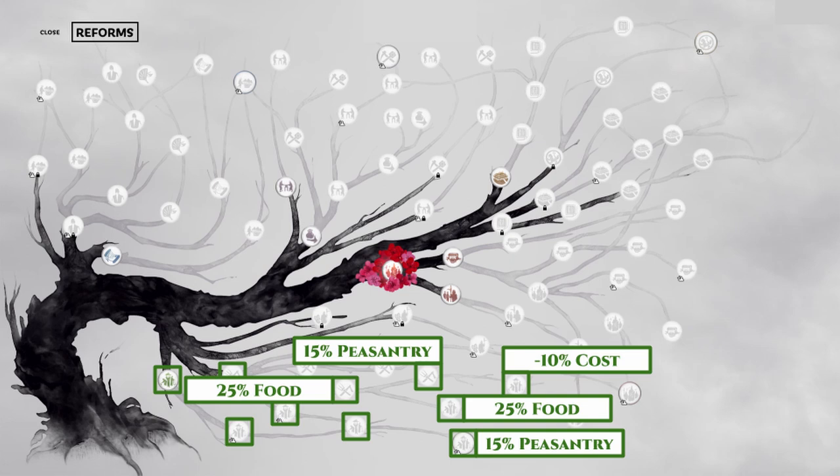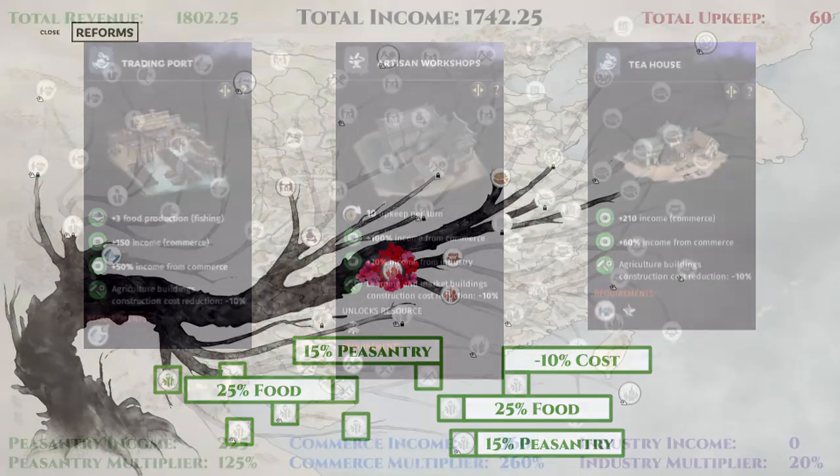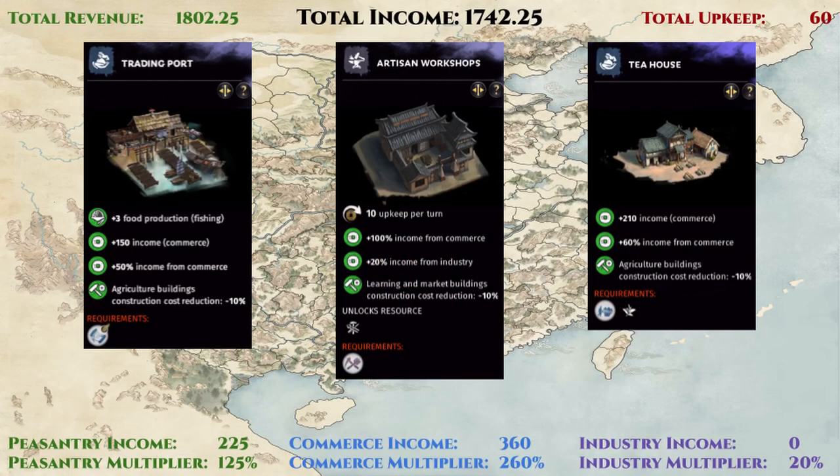However, eventually you will want to upgrade all three of your counties to level 5 and build all the upgraded versions to max out your build. To do that, you need the ten reforms shown here. These ten reforms will also unlock all the necessary reforms needed for upgrading your land development and government support buildings to level 5, which will be very important for this peasantry income focused commandery. This is a huge investment of reform in the early game, so if you end up getting Cangwu in the early game, stick to the commerce focus build shown here, and switch over to a more peasantry heavy build later.